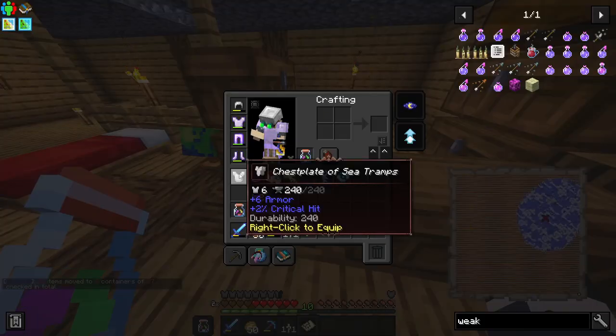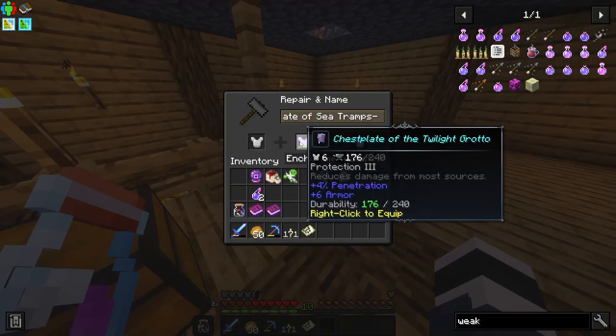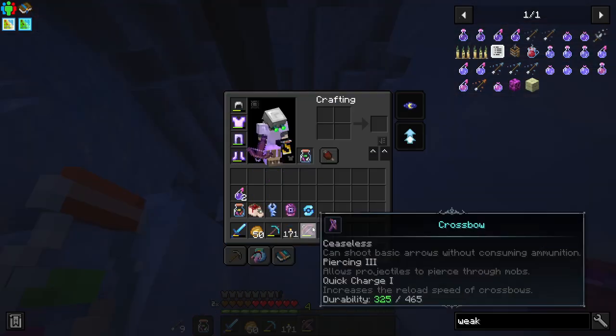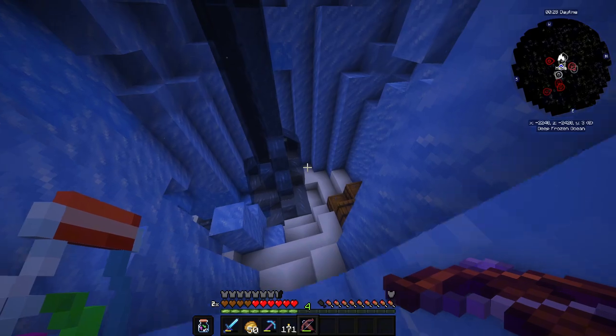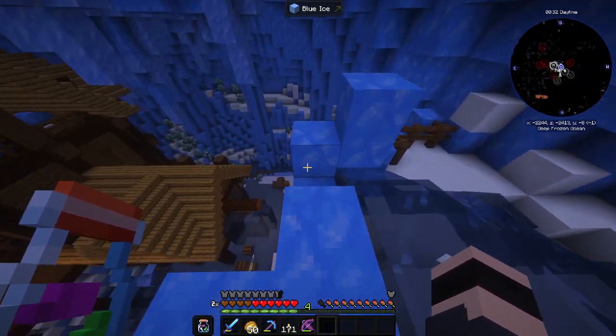We got a chestplate of sea trams — two percent plus critical hit. But we can't combine those two because it's either penetration or critical hit. I'll keep the penetration on.